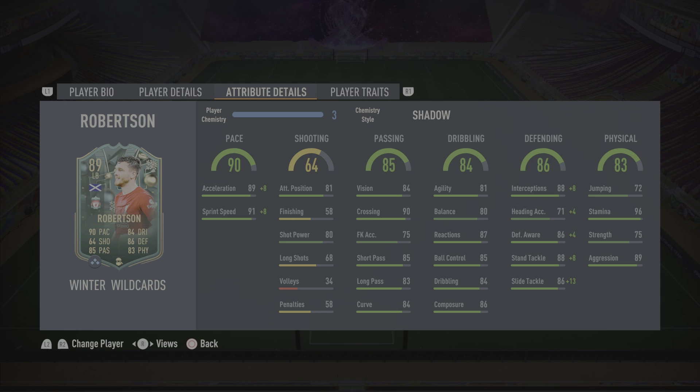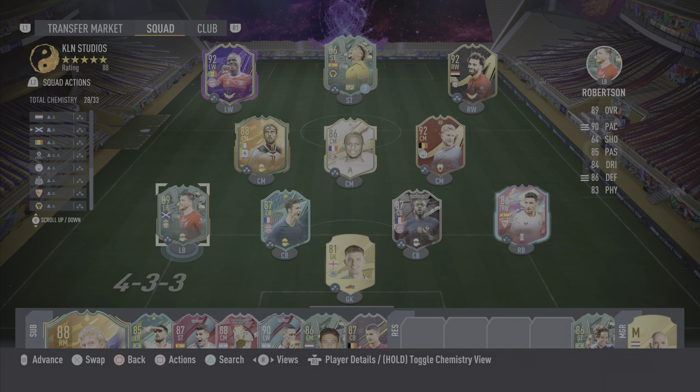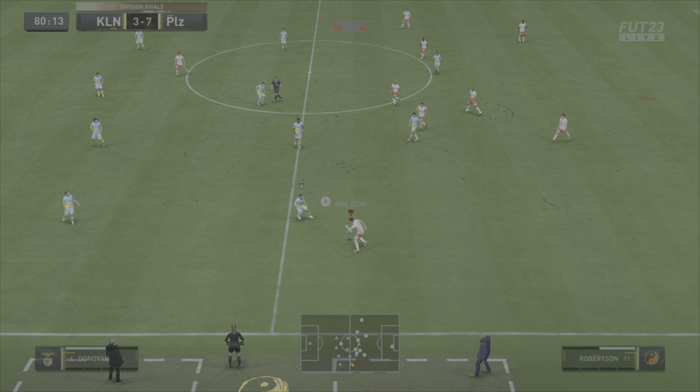Physical on the card: 75 strength with 89 aggression, 72 jumping, and he does have 96 stamina, so he's going to be running down that wing for the full 90 minutes without getting tired. When it comes to the traits, he does have the early crosser trait — a pretty useful trait especially from the left back position. I'll be playing him left back and left back only. Without further ado, let's jump straight into the gameplay highlights.